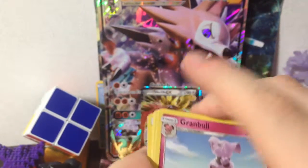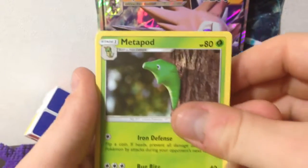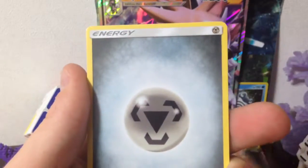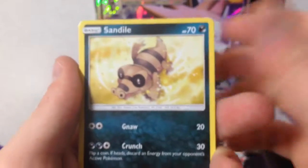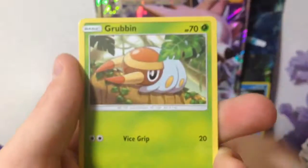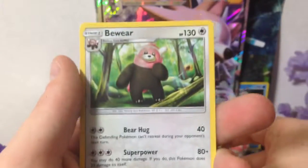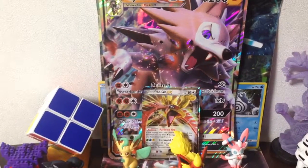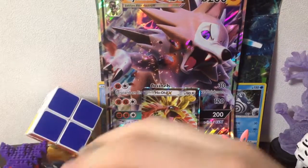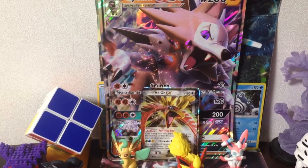I did that horribly — oh well. Okay, we got a Grimer, Metapod, Lilly, there's the energy, Sandile, Snubbull, Flareon, Grotle, Cyndaquil, Spearow, Professor Kukui, and a Weavile. That's all for today, thank you for watching — I'll see you all guys next time!